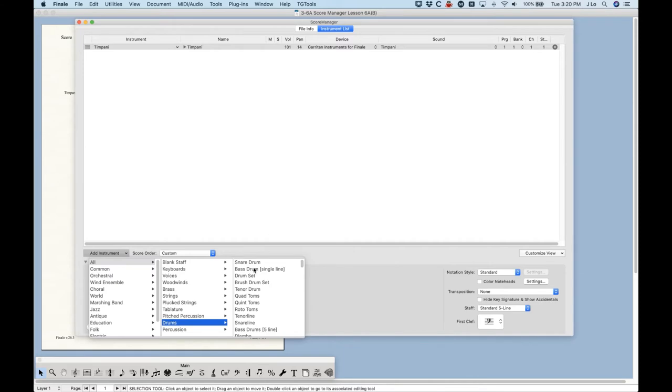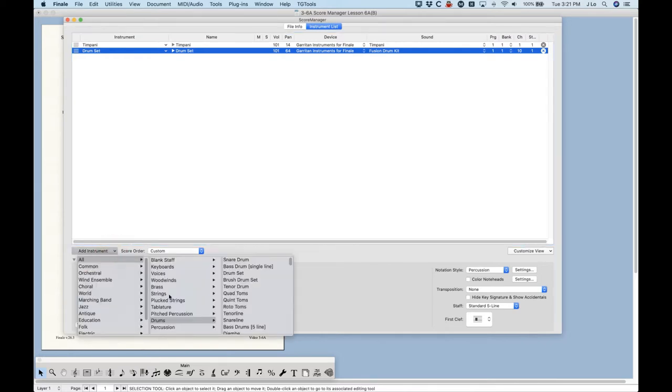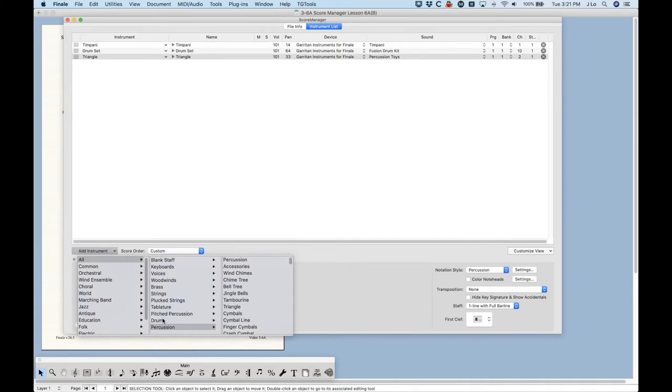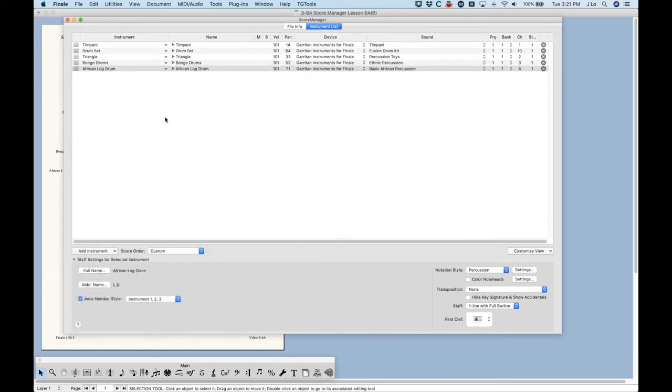Let's start adding some percussion instruments. First, the drum set — and you'll see it appears in the Score Manager. An interesting thing to note: when Finale adds the first percussion instrument, it assigns it to channel 10. After that, since channel 10 is already taken, it assigns subsequent instruments to the next available channel. Let's add a triangle from the percussion section, then bongos from drums, and an ethnic instrument called African Log Drums. I have a reason for picking these particular instruments and I'll get to that in a moment.